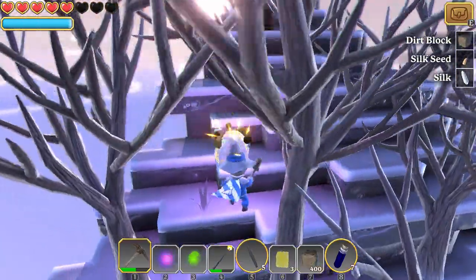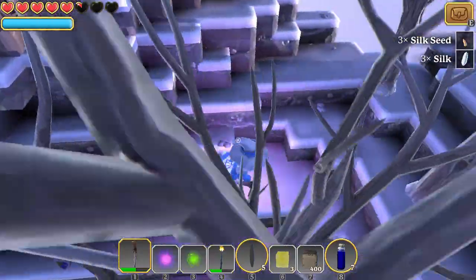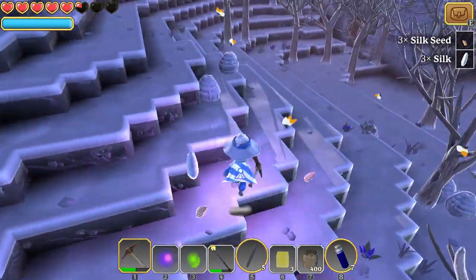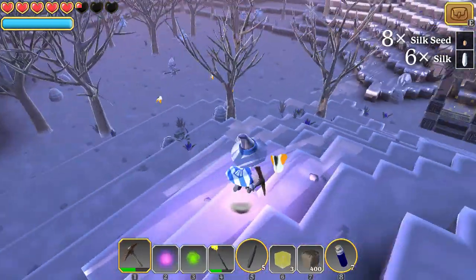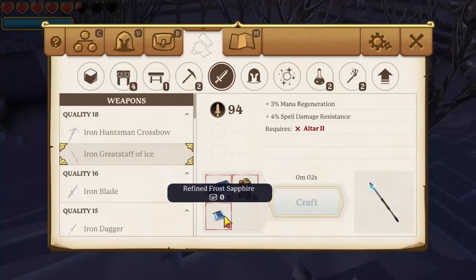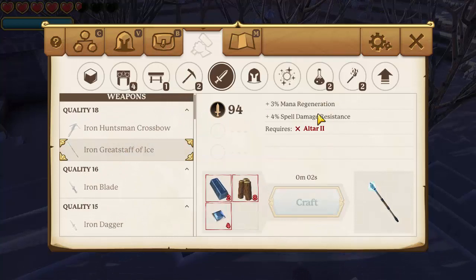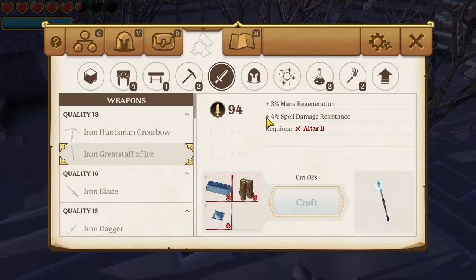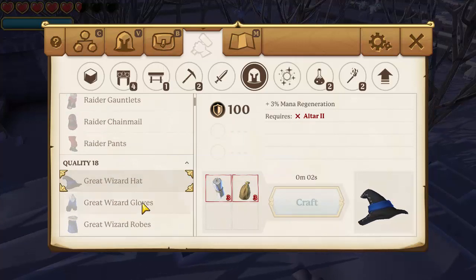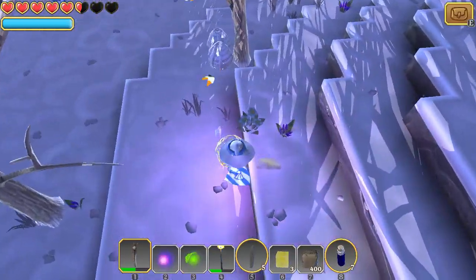You're gonna need hundreds of silk if you want to build out all of the next tier of armor. Looking at our crafting options, our next sword requires frost sapphire so we can't get that right now. Our fire spell actually does more damage, and there are some better stats, but I'm not sure I'm gonna upgrade — it's barely an upgrade. We do want the great wizard stuff though, and that takes frost sapphire dust and silk, so I'm gonna be mining a lot of silk and a lot of blue crystals as soon as I can find them.